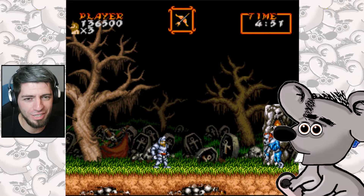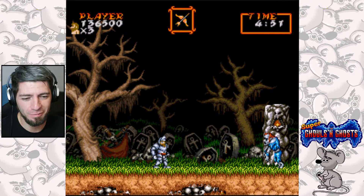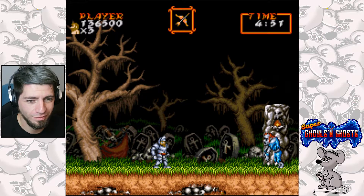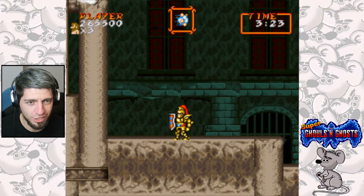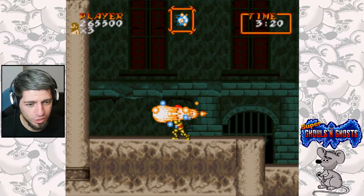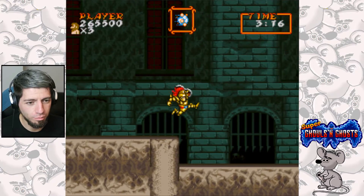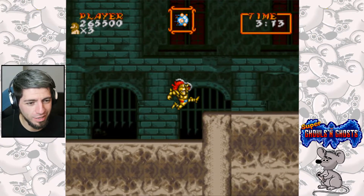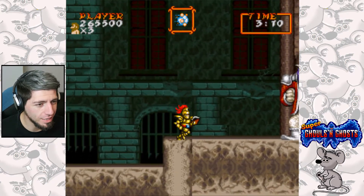I'm not going to make you sit through me playing the game again. We're going to skip all of that and go straight to the end-game boss. Here we are at the final stage. We've got the bracelet our girlfriend sent us to collect, which is actually a Hadouken-style fireball. It's really powerful, but it means I have to say goodbye to my beautiful homing missiles that I love so much.